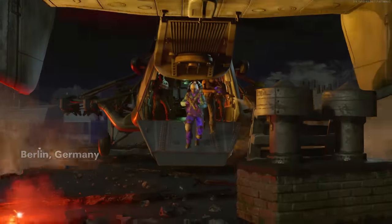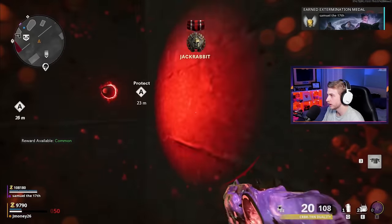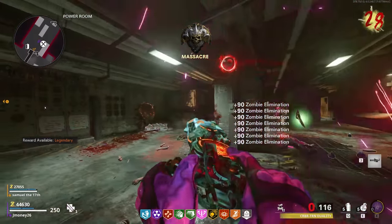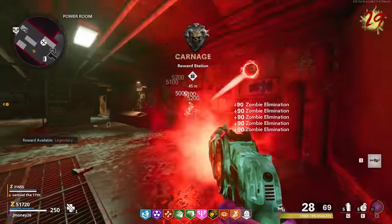A few days ago, Samuel the 17th and I tried to get to round 100 on Maury Totem together. This is a challenge we've attempted before, but unfortunately we've never been able to complete it because the map was really buggy at the time. While all was going well this time around, we had just gotten set up, both of us had the wonder weapons, and we were ready to grind through these rounds. Then in the middle of it, I was hit with a host migration pop-up.